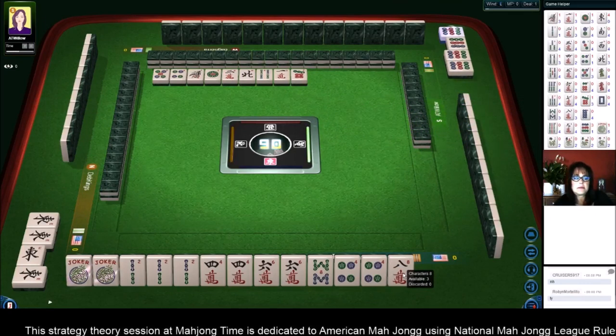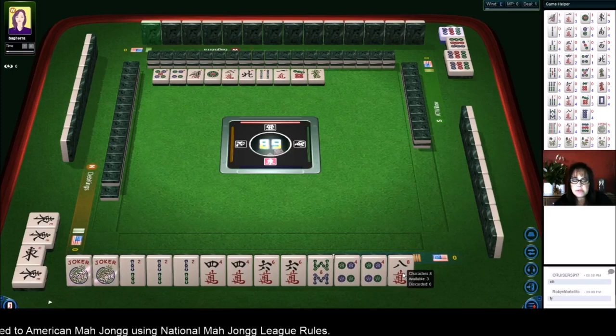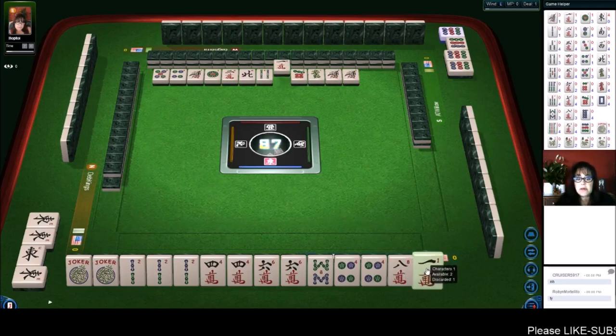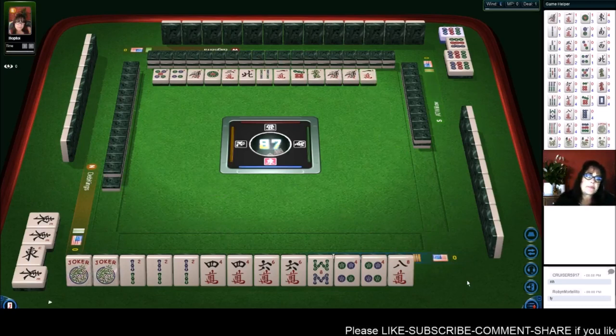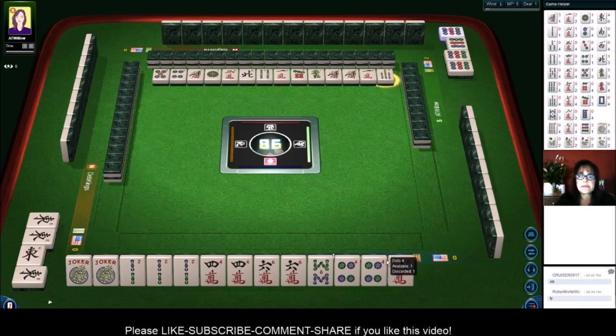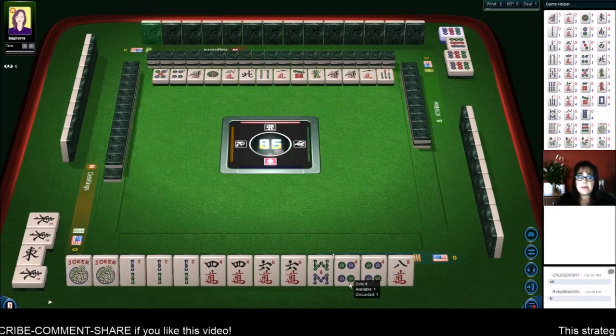1-bamboo. Green dragon. I just noticed that right now the player to my left has a kong of East out. So whatever they're playing, they don't need flowers. That means the other two players may or may not need flowers, but at least one player won't need them — more for us. 1-character. And we only need two flowers — that's the only weakness here with this choice. 7-bamboos. This is what I call a gap hand, but we're set otherwise.